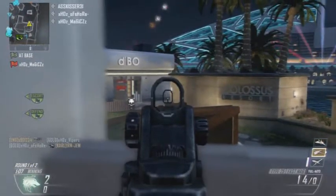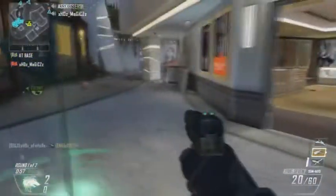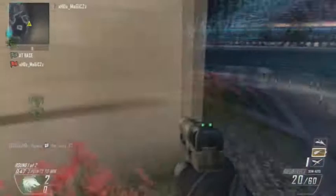Trying to think of what I'm running in this game. I think I've got a Type 25 — this is the Type 25. I think I've got the grip and the dual mag on it. I'll run out of ammo here. You don't unlock scavengers until late in the game, so I think I might be taking a death as well.